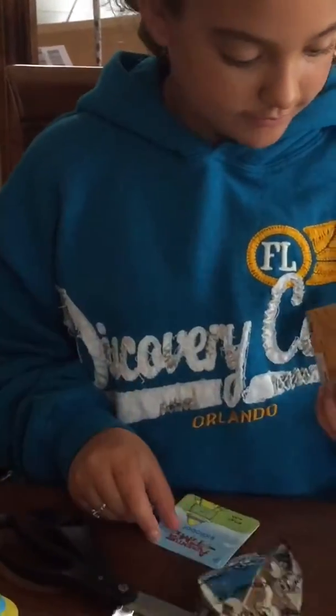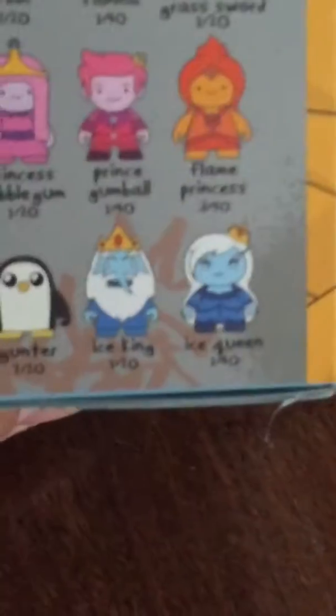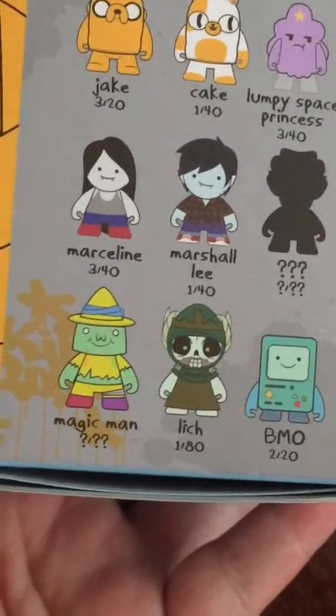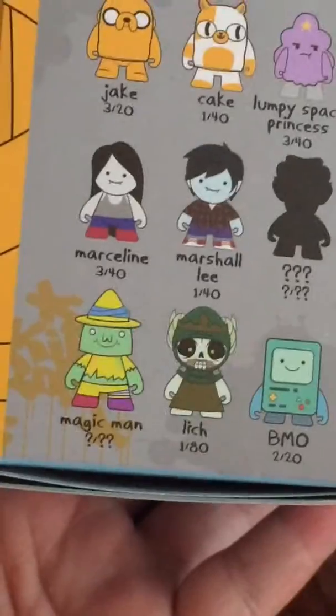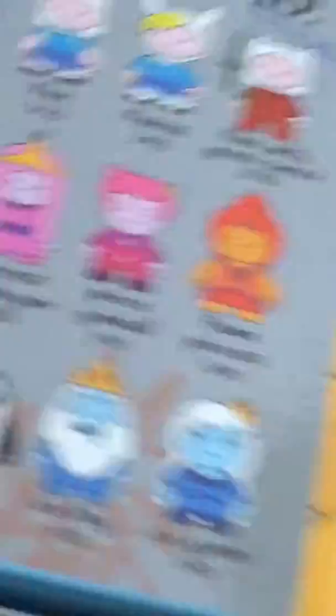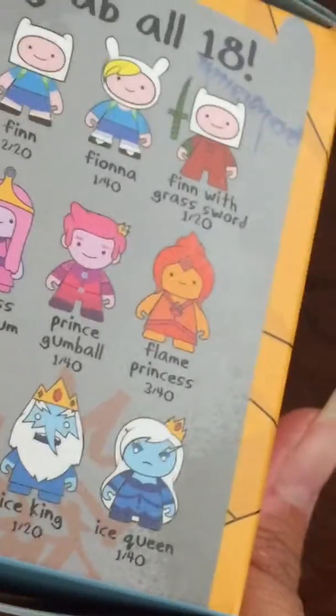So what is he? He's got question marks, so we don't know how rare he is. There he is. If you look on the box, it tells you like, 1 in 40 or 2 in 20 — that means how rare they are. Magic Pan is actually a question mark. The Lich is 1 in 80, which is probably one of the rarer ones — actually the only one listed as 1 in 80.